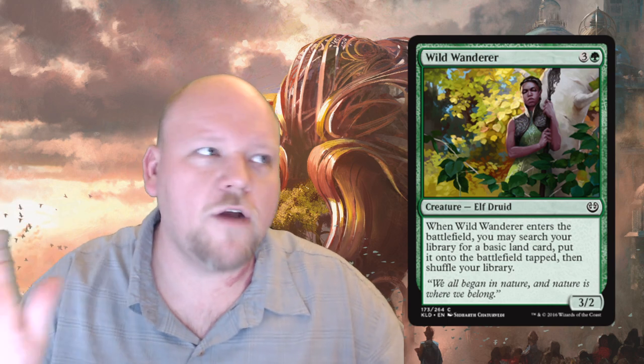Wild Wanderer is one green, three generic mana — a three-two common elf druid. When it enters the battlefield you may search your library for a basic land, put it onto the battlefield tapped, then shuffle. Too slow for constructed with not-quite-good-enough stats, but in limited this card is amazing. In sealed it's even better — it fixes your third color if splashing, and accelerates you into six mana because you'll lay another land next turn. I want multiples in sealed since more mana means more ability to play big spells.